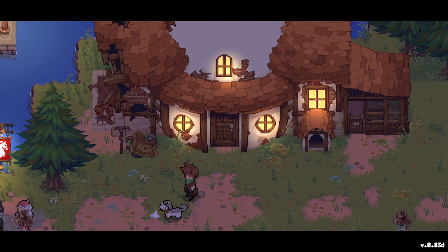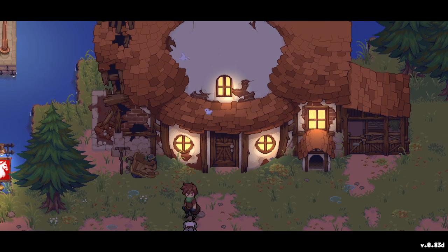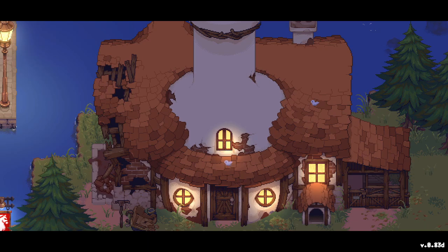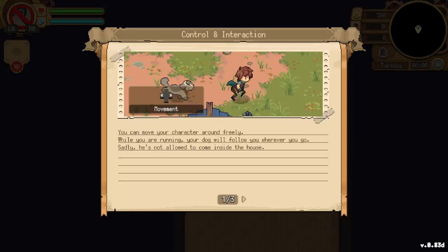Good night, Butt Cheeks — looks like he said hi to the birds! We can move our character around freely, and while running the dog will follow wherever we go. Sadly, he's not allowed to come inside the house — that's a bummer. Maybe because he will poop inside!